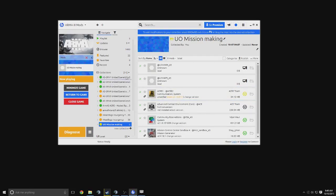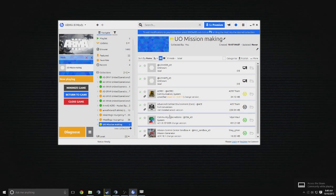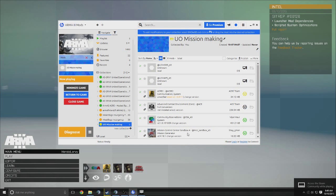What you're going to need to do for starters is get your mod list. I'm using the United Operations mod set here. You're going to want to add all of the mods from your mod set, whatever you're using, and then add Mission Control Center Sandbox 4 to it.